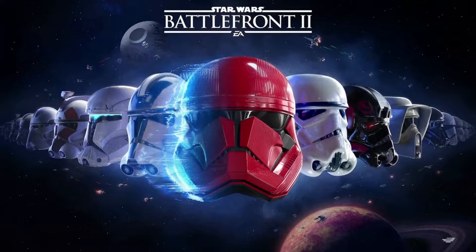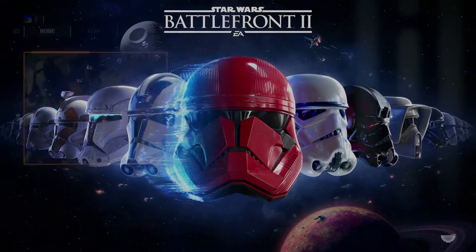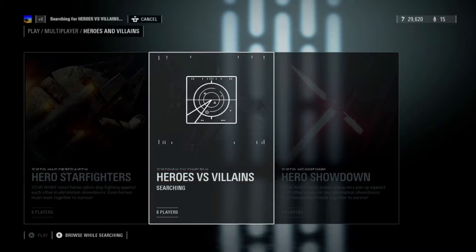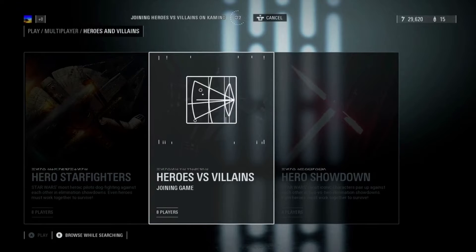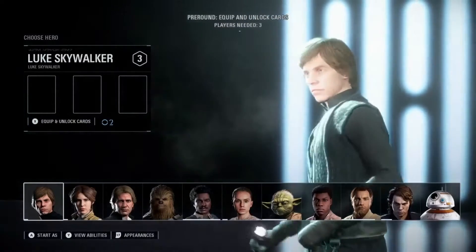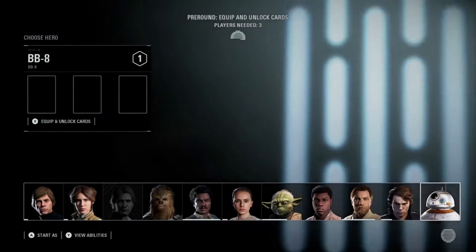Throughout playing the game, you will unlock weapons for each class. For the Assault class, you can unlock the E11D, CR2, and the A280. For the Heavy class, you can unlock the DC15LE, TL50, and T21. For the Officer, you can unlock the S5, SE44C, and DL18. And for the Specialist class, you can unlock the A280C, FE, NT242, and the Psycho Rifle from EA's interpretation of Battlefront 1 in 2015.